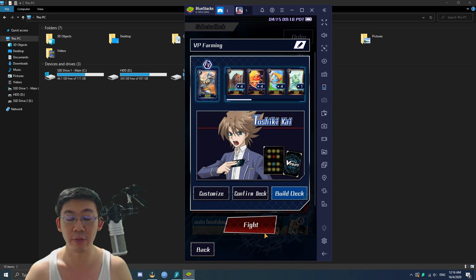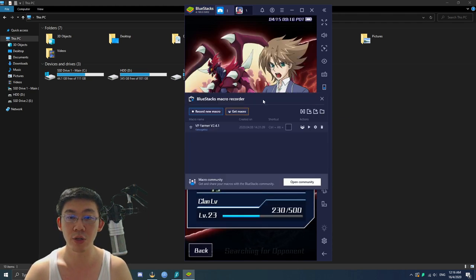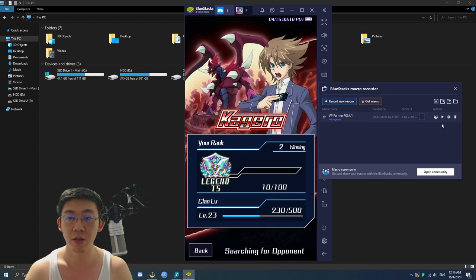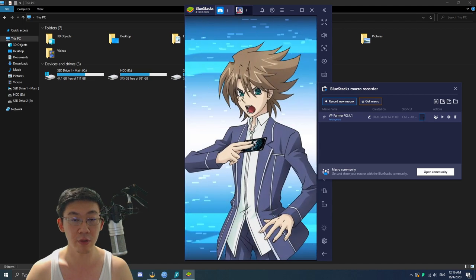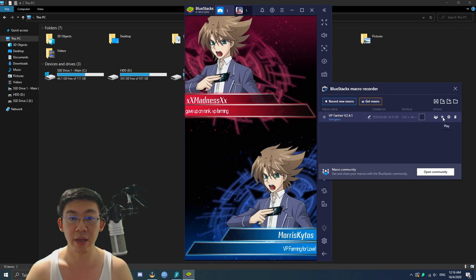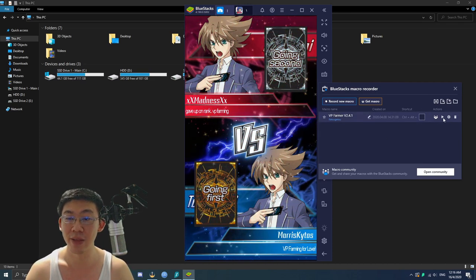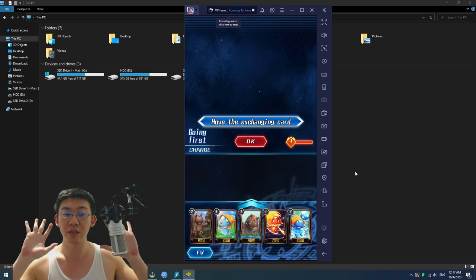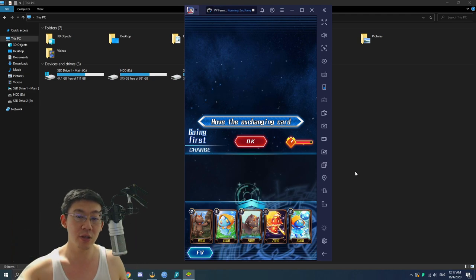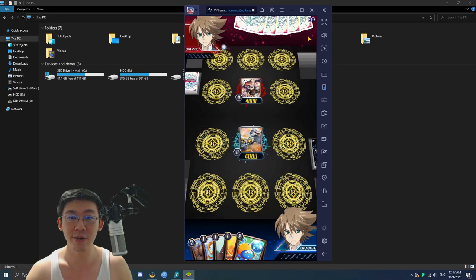To see the macro in action, click on your VP farming deck — you can call it whatever you want — and click on Fight. It's going to look for an opponent. Prepare to activate your macro; you can create a shortcut or assign any key you want. I'm going to click on Start as soon as the match begins. You'll see it start tapping away — I'm not doing anything. Eventually the button is going to click OK and the process continues.